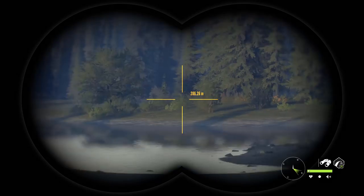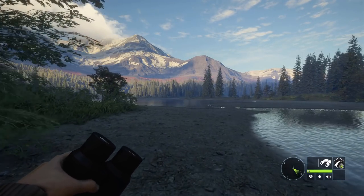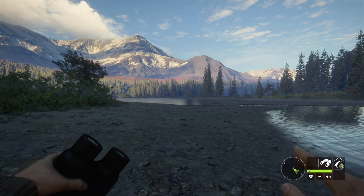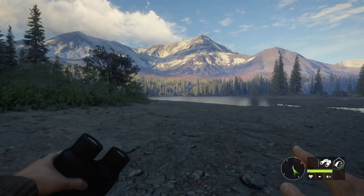Over this little mound of dirt right here there is a level eight mythical grizzly bear, which is pretty good. I haven't really killed too many big grizzly bears, so we're gonna try and get over this way a little bit closer and get a sight on him and try to take him out.